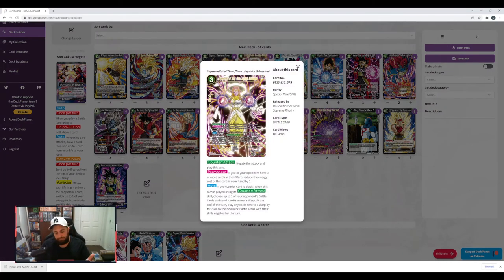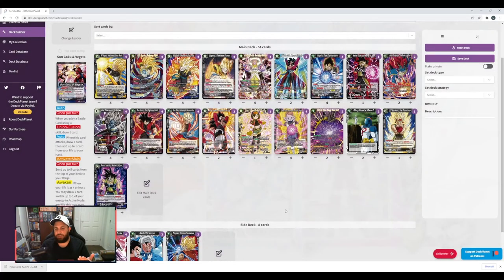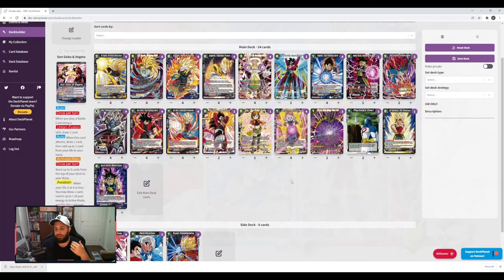Supreme Kai of Time — everyone knows what it does. You're able to play it for one if you've got three cards in your warp. The leader pretty much has that on turn one. You'll be able to play the card and warp another card while you stop the card's attack currently, and it will come back at the end of the turn with its skills negated. Absolutely crazy card in itself. I think it works perfectly in the deck. I chucked it to four just so I could have six negates in total — I think that was probably enough.